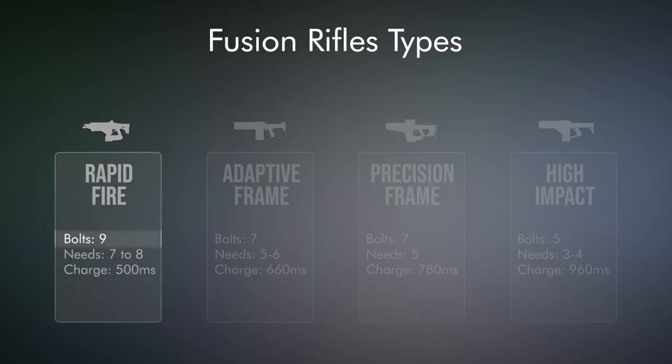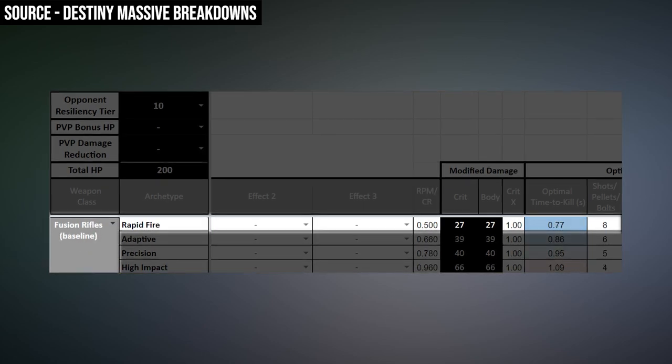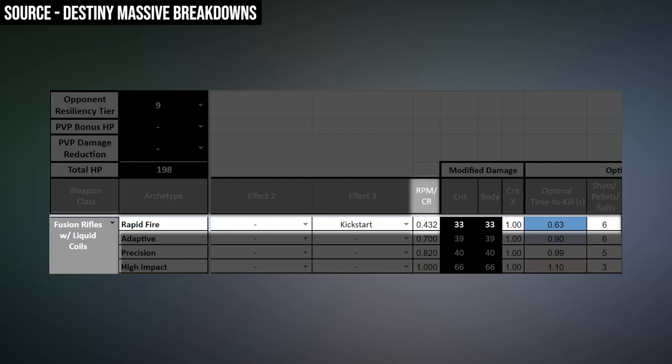That's only 6 of your 9 bolts that need to land. On top of all of this, you get your charge time off 20% faster as well. So you went from needing 8 bolts against 9-resilience Guardians down to 6, with a charge time of only 432ms when it used to be 500 — so it's faster and it's stronger.